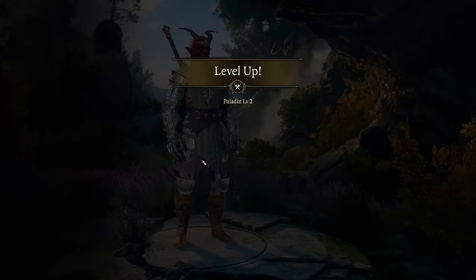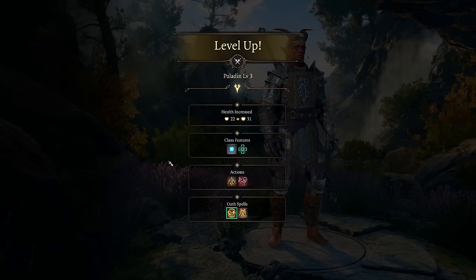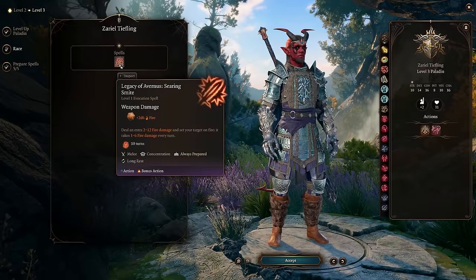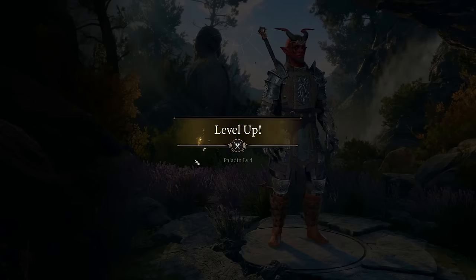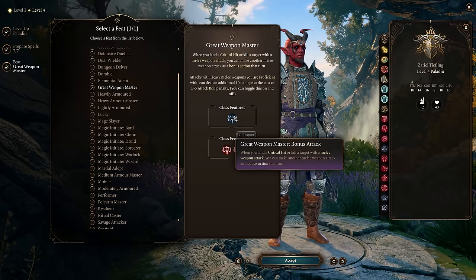From this point we'll spend our first 6 levels leveling the Paladin class to get our Smite abilities at level 2, as well as Great Weapon Fighting, which is important for the weapon selection we use. We also get other Smite abilities as we level up, and depending on our race choice, at around character level 4 we unlock our feats — the first one being Great Weapon Master. This is what gives us our huge damage increases, especially when we critical hit, which we'll do quite often.